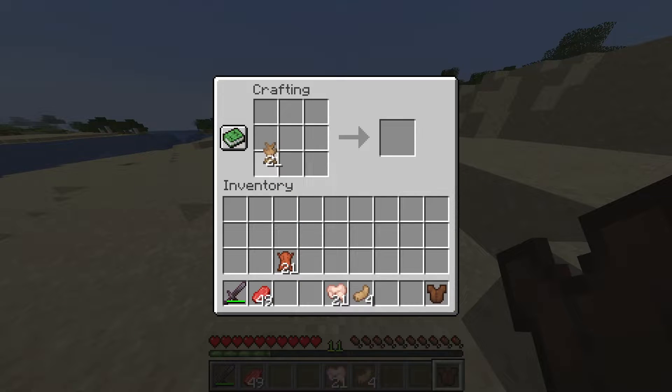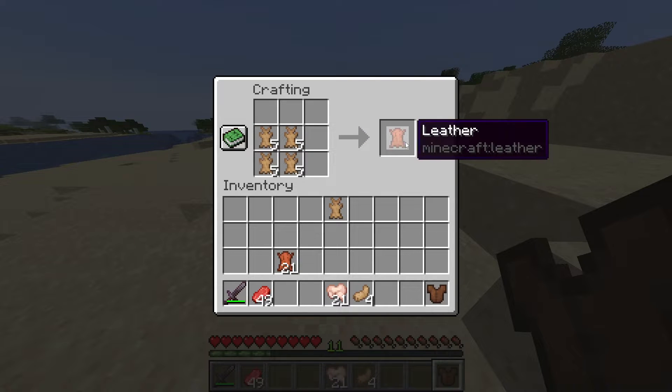Alternatively, you can use four rabbit hides to make one leather, and you're gonna have to do that eight times. We didn't even get enough here, so I wouldn't really recommend that method, but you gotta make do sometimes.